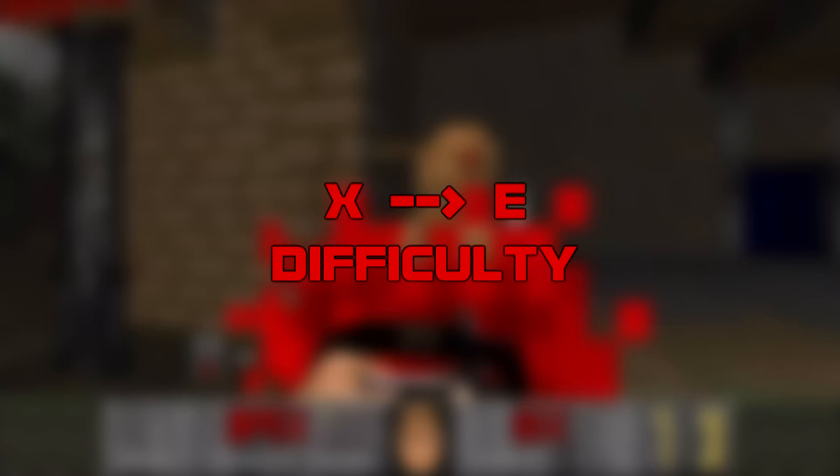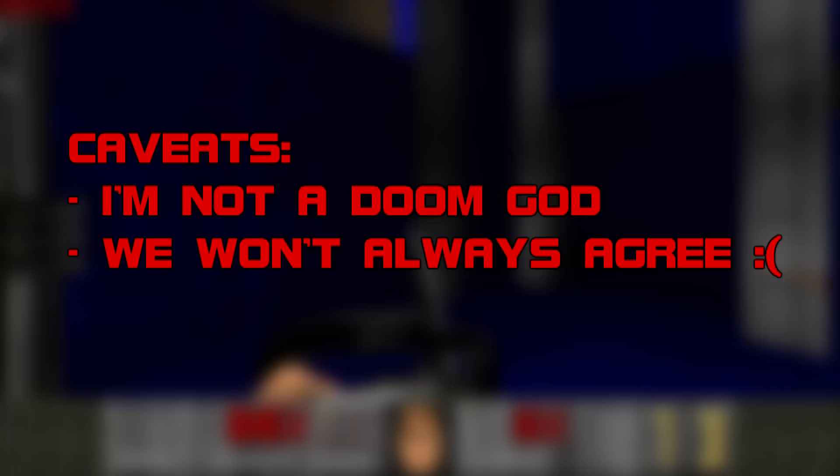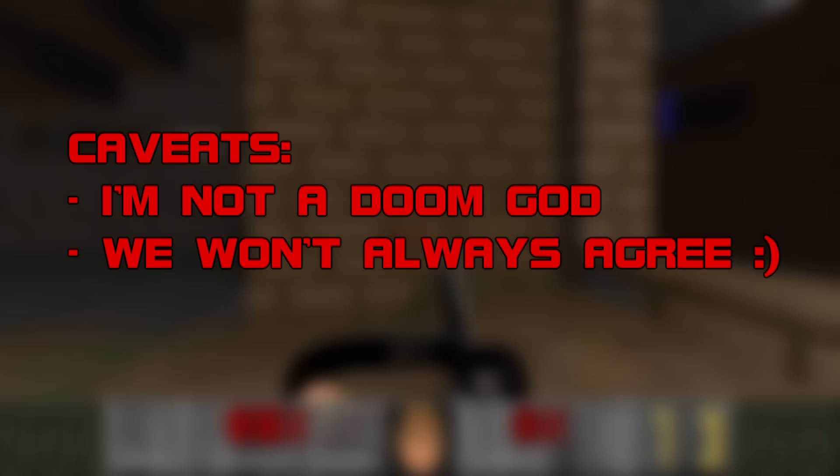Before we dive in, here's how the show works. We give each level on the wad two grades, one for quality and one for difficulty. We grade quality from A to F, and difficulty from X to E. X for extreme, E for easy, and A through D in between. A Grade A level is fun, memorable, visually distinctive, creative, and a fair challenge. Lower grades indicate the level lacks some or all of these qualities. Bear in mind that I'm little more than a Doom pleb, and these reviews reflect only my opinions, so our definitions of difficulty and great map design will surely differ. Disagreeing is part of the fun, after all.